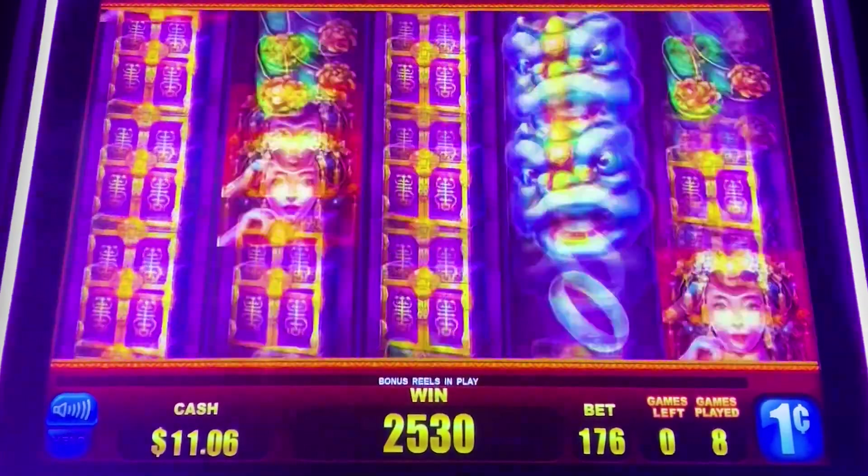I played this game from Everi at the Tachi Casino, and that's in the California Central Valley. Those little coins that you have to accumulate up at the top — I was kind of hoping that they would turn everything wild for a few spins. But instead, it just shows you the revealing symbols. So it doesn't really work out too much in your favor to try to accumulate the coins. It just doesn't seem to be worthwhile.